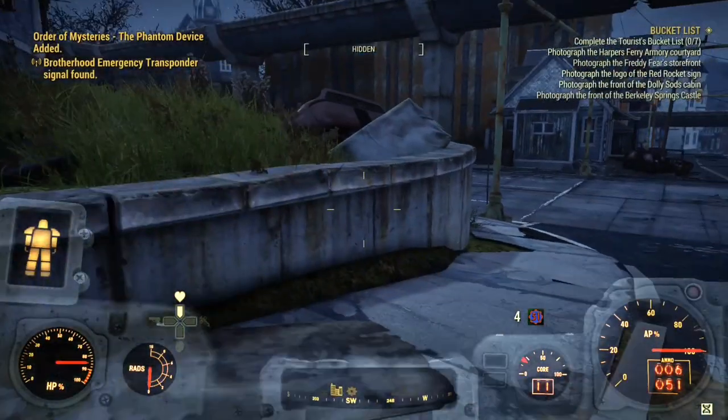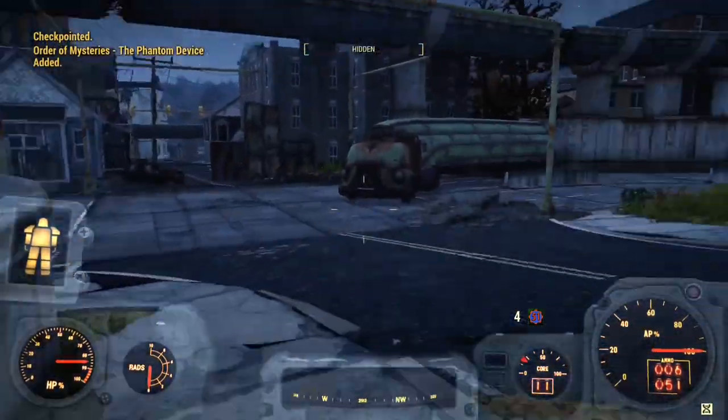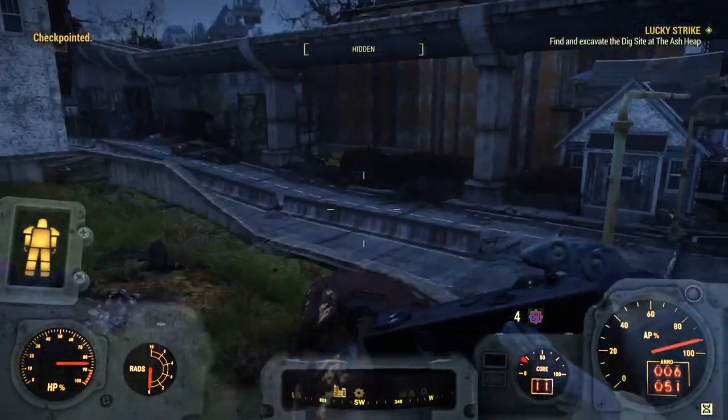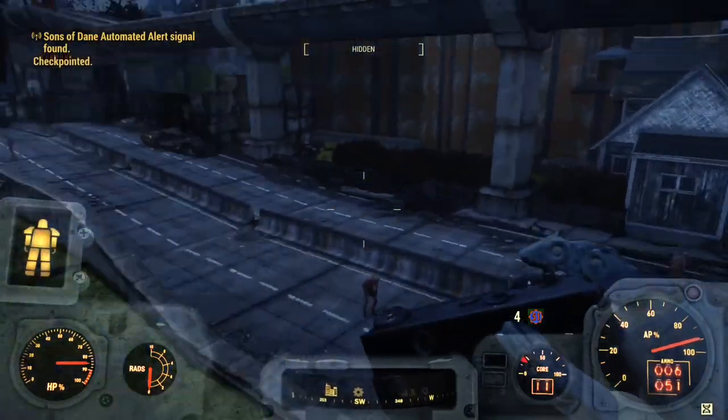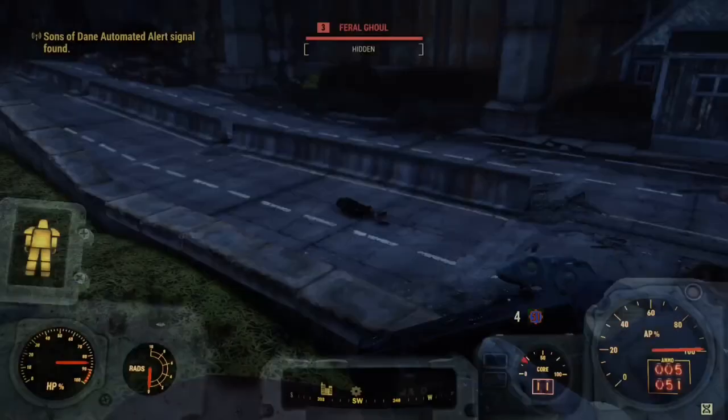All of these are able to be done near Morgantown and inside Mama Dolce's. You will need a pro-snap camera to complete the challenge. I personally took a picture of a ghoul in Morgantown, but you can use any creature out in the waste. This is by far the easiest portion of the challenge.